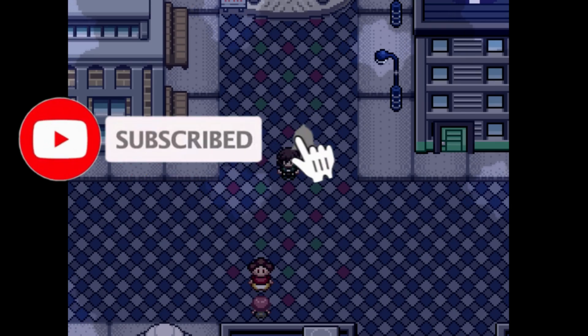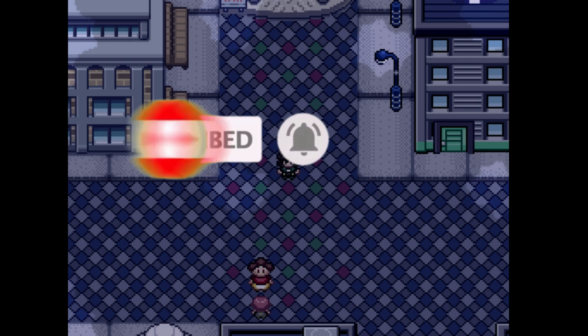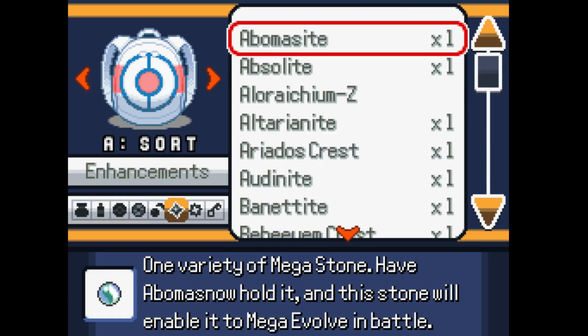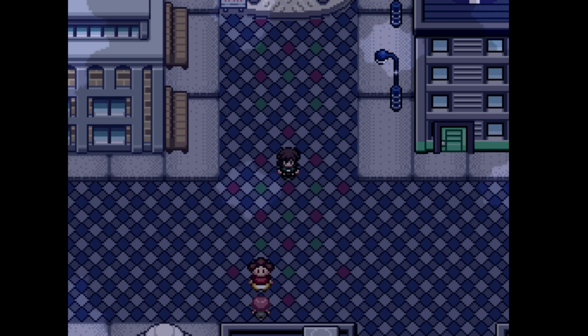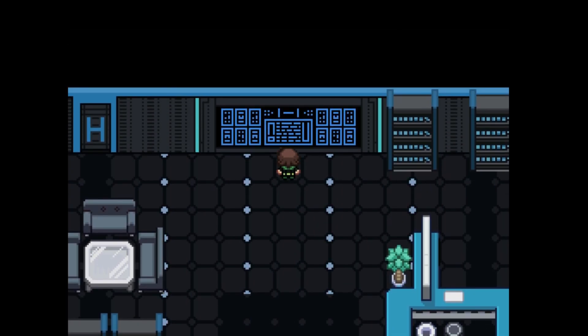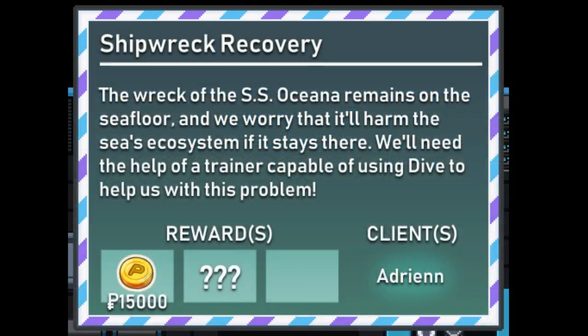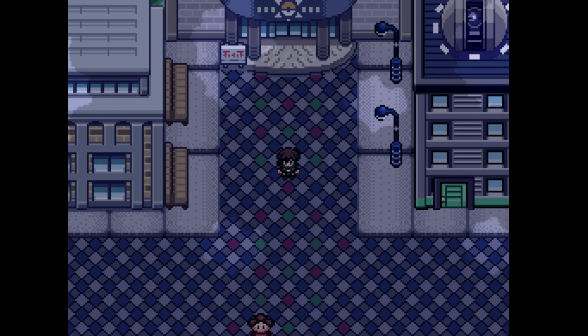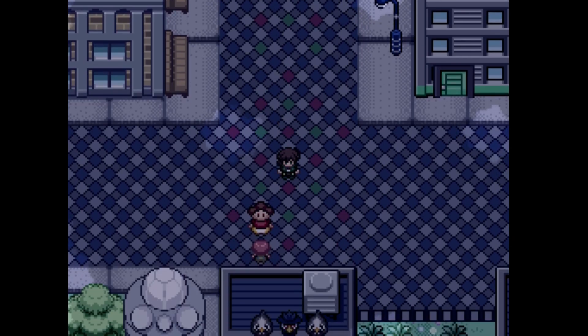Hey guys, welcome back to another episode of Pokemon Rejuvenation side quests. Today we're going to do all of the newly obtainable Z-crystals. There are only a couple of them, thankfully. One of the first ones that's newly available is Licinium-Z, which gets you the Splintered Stormshards move — really, really good — and it's linked completely behind the Shipwreck Recovery quest. I've already done this quest and we'll leave a card up in the corner for you.